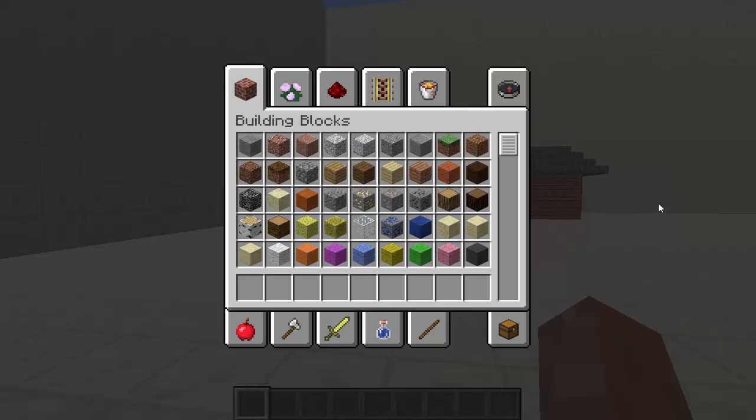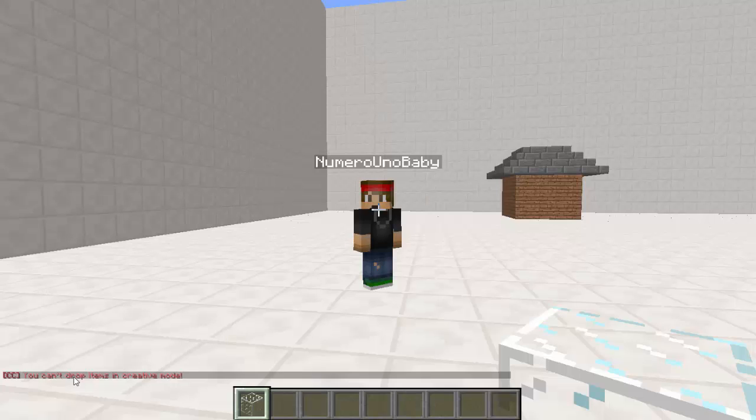Let's say we had a friend on the server and we wanted to give him free stuff because we had creative mode — we can't do that with this plugin. If I try dropping glass, bam, it doesn't work. It just goes straight back to my inventory and it says you can't drop items in creative mode.